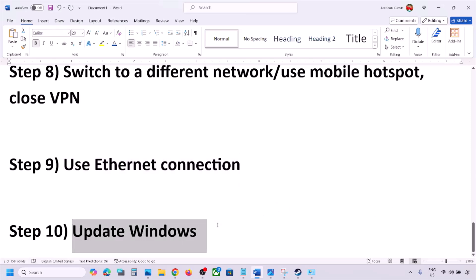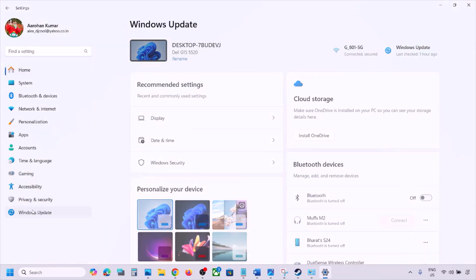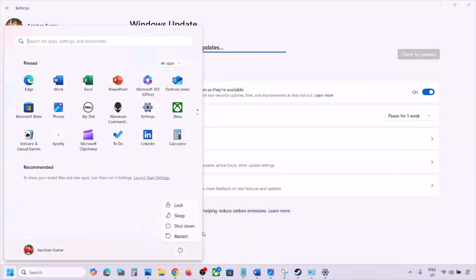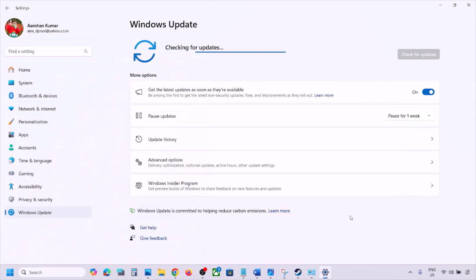The next step is to update Windows to the latest version — this is important. Go to Windows Settings, then Windows Update, and click Check for Updates. Once all updates are installed, restart your computer and after the system restart, check.